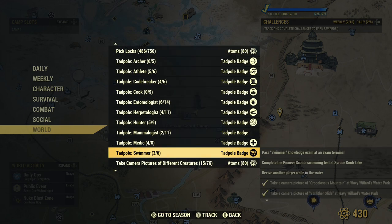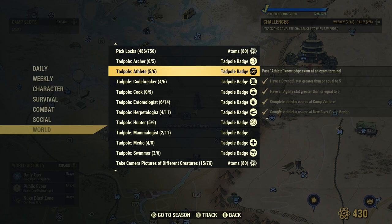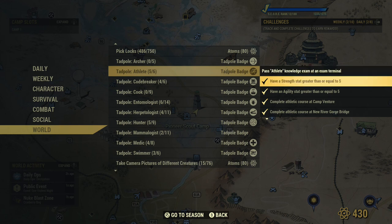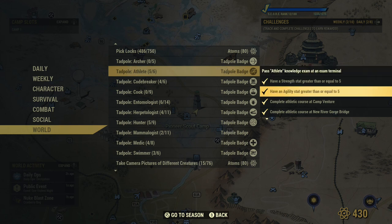Now the swimmer badge — I'm going to show you how to do that. But first let's talk about the athlete badge. You need to finish the athlete exam in the terminal and have a Strength and Agility higher than five. With the newest update it's fairly easy: just make a new loadout, increase your agility and strength above five if they aren't already, and finish it.